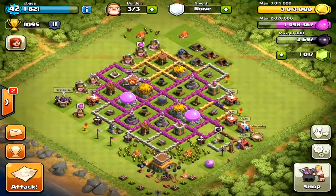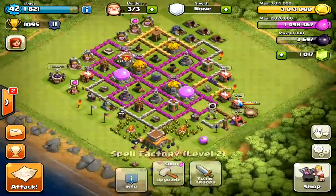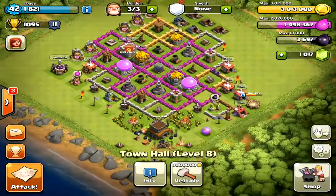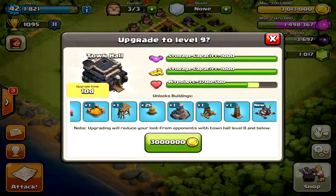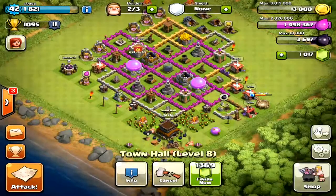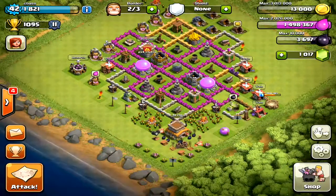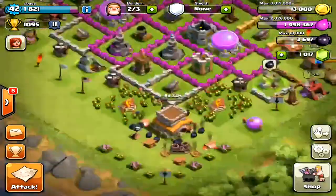I'm going to go ahead and purchase my Town Hall to level 9 right now. I'm taking a screenshot because I'm so proud of myself. I'm upgrading my Town Hall to level 9 — this is the biggest thing I'm going to do. I press upgrade, spending all my loot, and I'm left with 13,000 gold. Working on the elixir now.